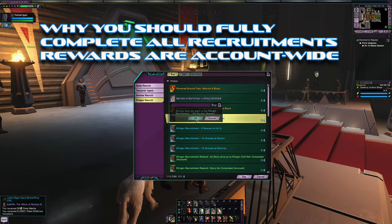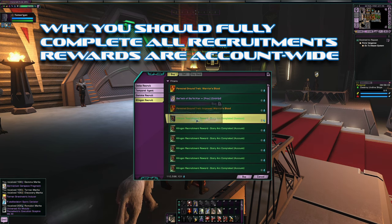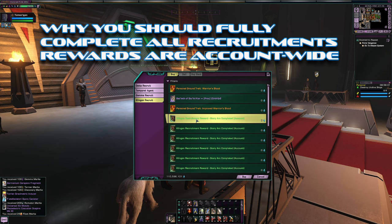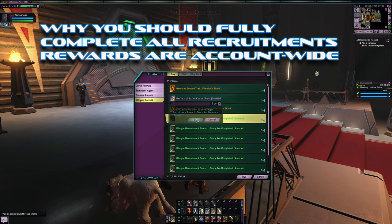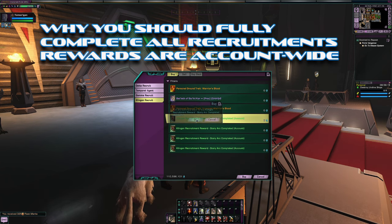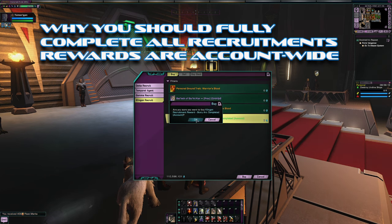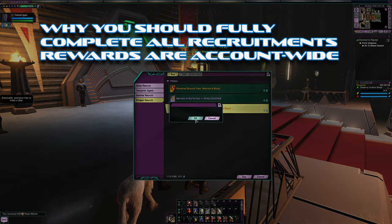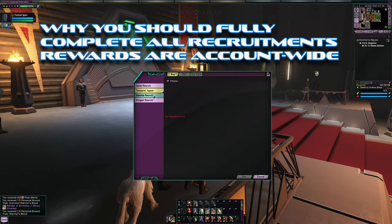I hope everybody gets on board with this Klingon recruitment event. I'd say Klingon and Gamma give you the best rewards for where the game is right now, but the Delta recruit gives you the Temporal Negotiator and Improved Temporal Insight, which is a five-ability trait. That's a lot of stuff — and look at that bat'leth. Alright, everything's done.